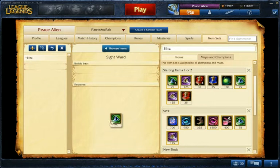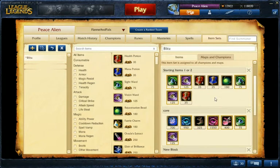With the Philosopher's Stone start I usually get two sight wards and a vision ward, and two health pots. You'll also have Explorer Ward and the Biscuit with any start you go. After that, if you went Rejuvenation Bead, you'd want to rush Philosopher's Stone. If you have enough money, always go for Sightstone because that's really good.